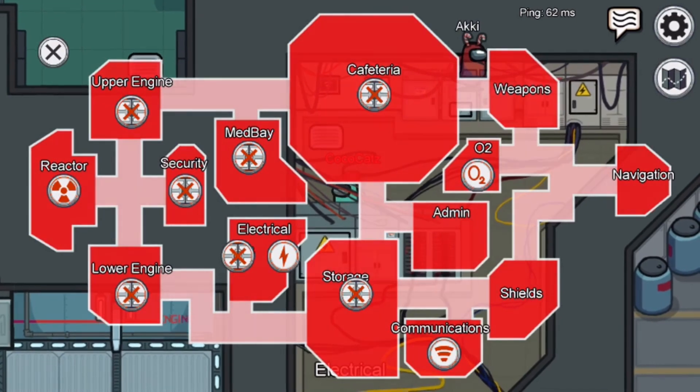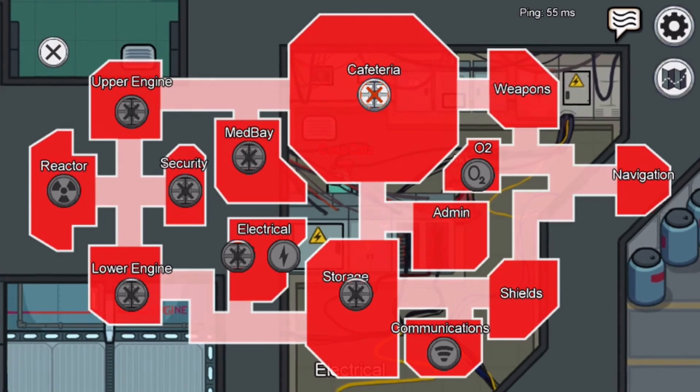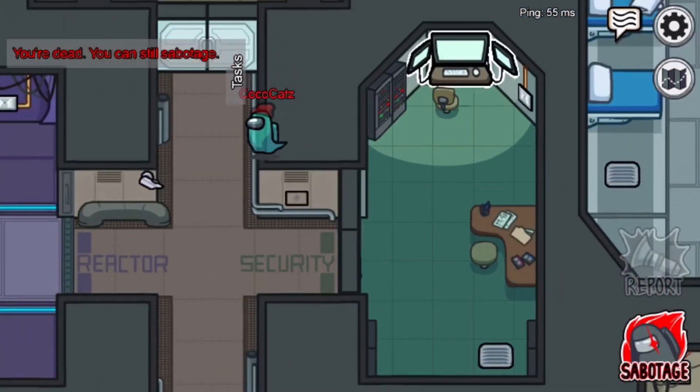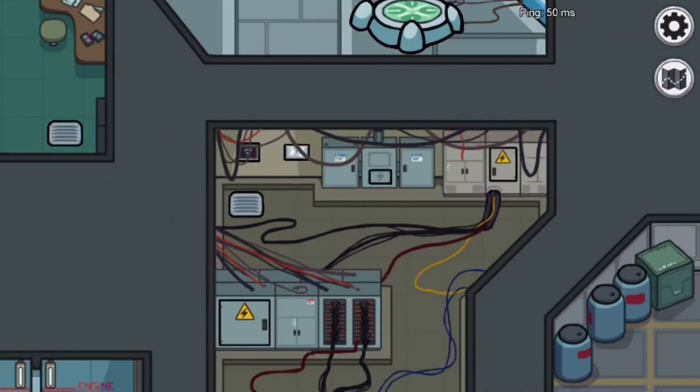As a ghost you can go around through walls and you can still Sabotage — like shutting doors. But if you use one sabotage it means you can't use certain others, and there's still a kill cooldown shown.